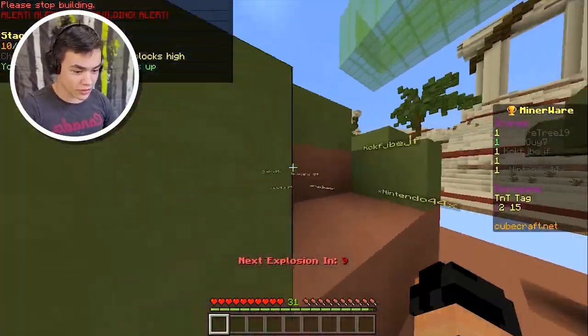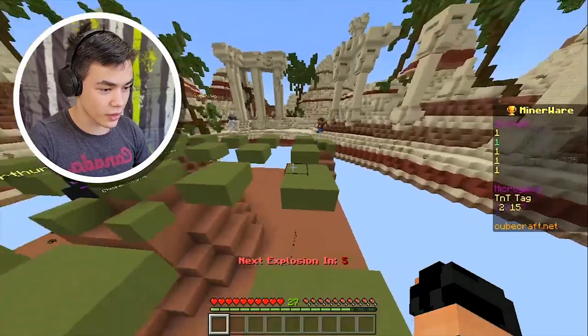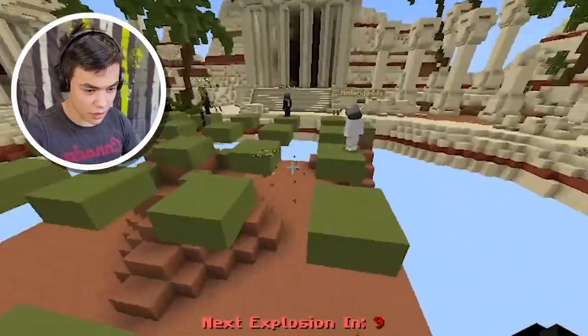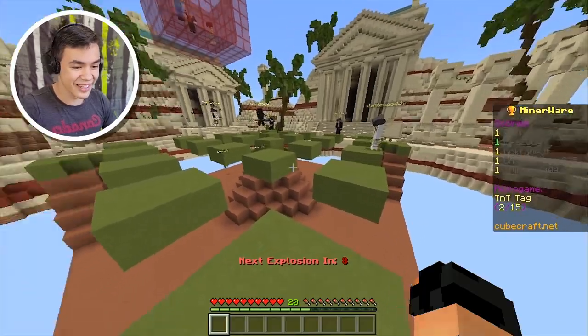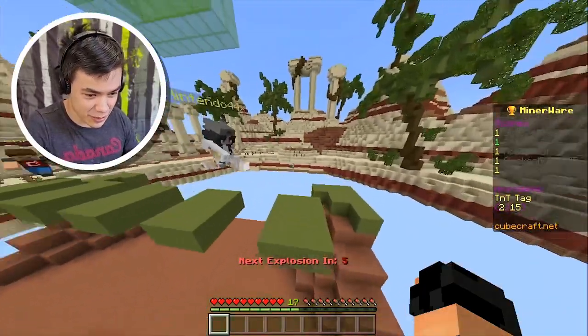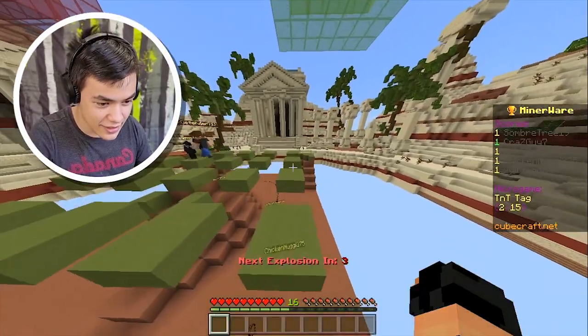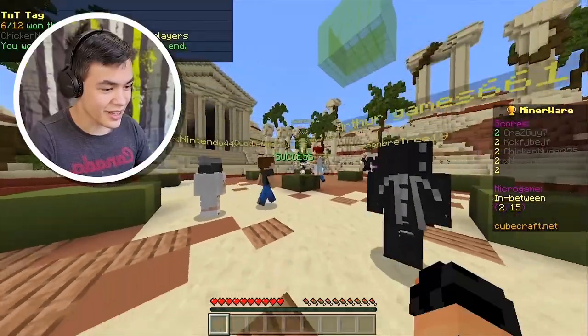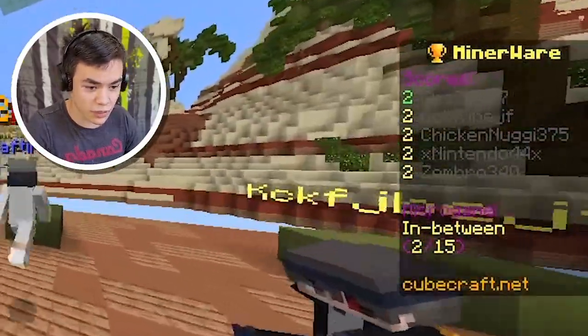TNT tech. We're already on the next minigame — this is so fast. Did I win that one? Oh, I did. What do we have to do — do we just throw TNT at each other? Everyone's just dying from explosions. I don't see any TNT anywhere. As long as we're not getting blown up, we should be good. We're in first place.